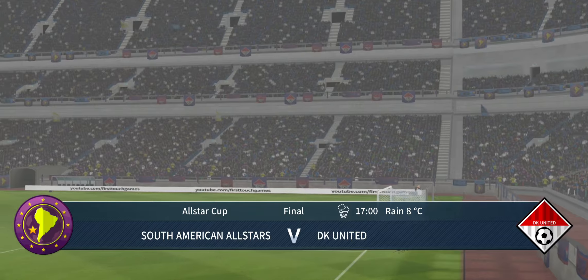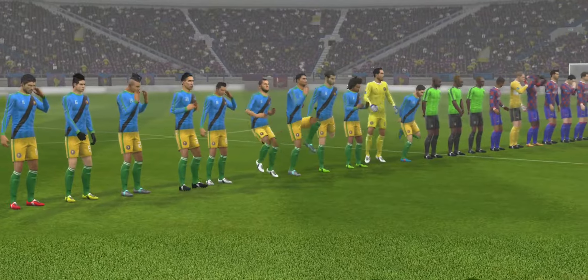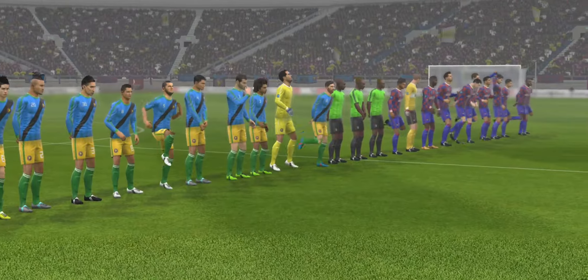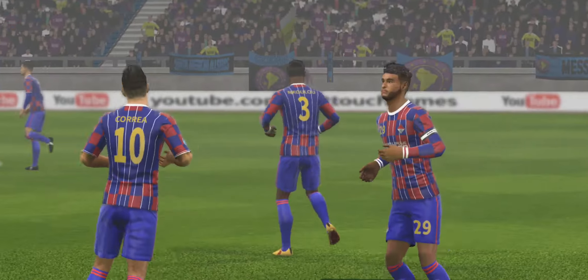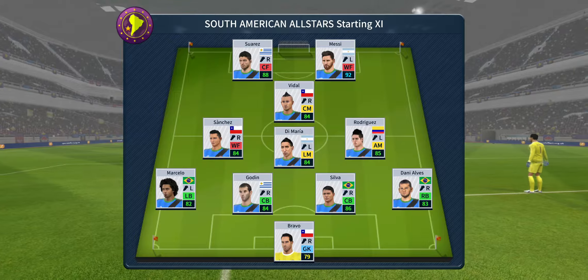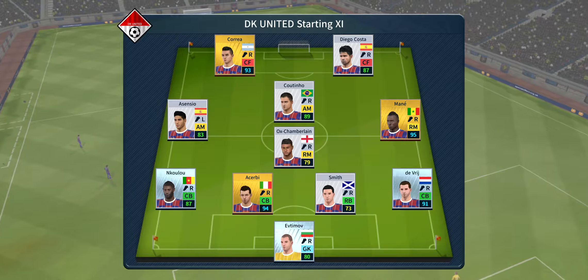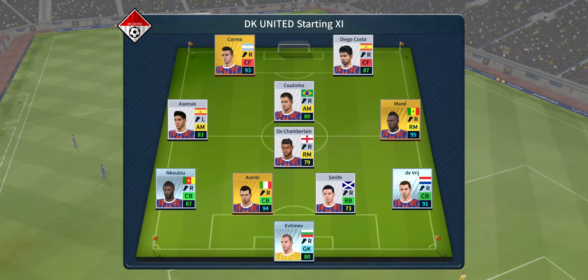So here we are, the final. Which of these teams will walk away with a trophy? We've just got the team sheets in. Let's see how they'll line up. The home team has gone with a strong line-up here. They're playing a 4-4-2 formation.